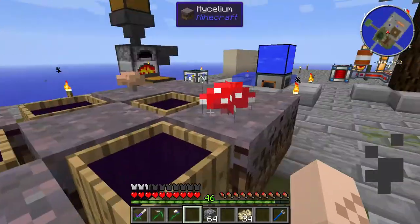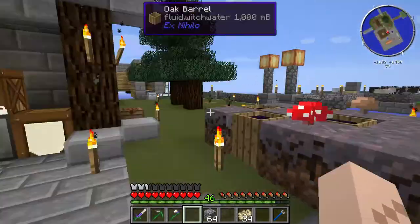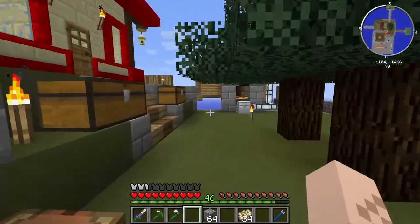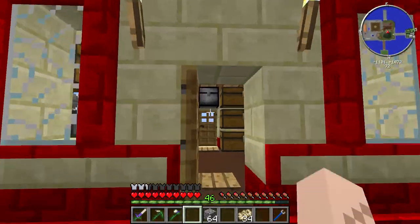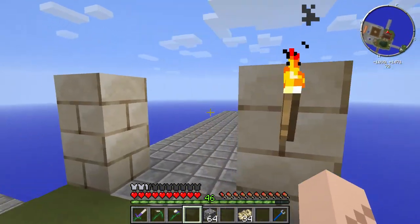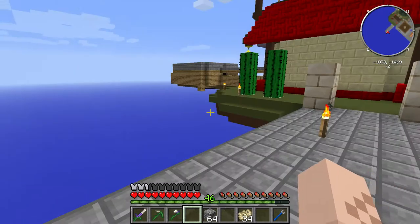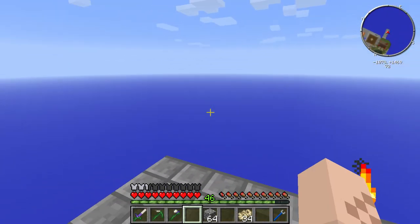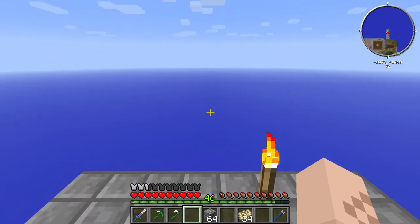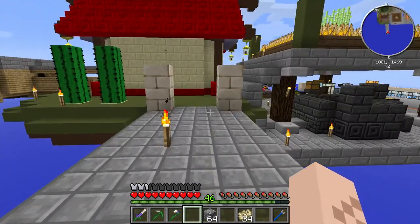Ideally, what I want to do is eventually tear all this stuff up and move it somewhere nicer - move it into a warehouse which I'm going to build. I'm thinking I'm building it over in this direction. I created this bridge a while back for no apparent reason, but why not build a cool floating island out here that could be our warehouse and our manufacturing facility?